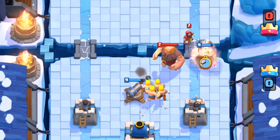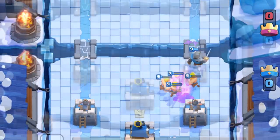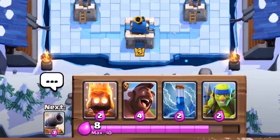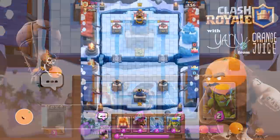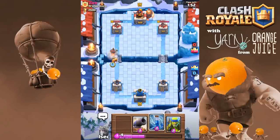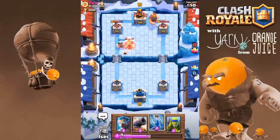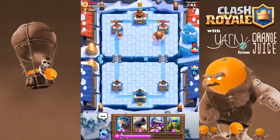Depending on the type of deck you run, you can counter the approaching giant combo with different methods. If you know your opponent's rotation and you have a good hand — such as a pusher, a small splash unit or spell, and a building — you can pressure the opposite lane to force your opponent to expend elixir there. They won't have enough elixir to execute their giant combo, and then you can counter the unsupported giant for a positive elixir trade.